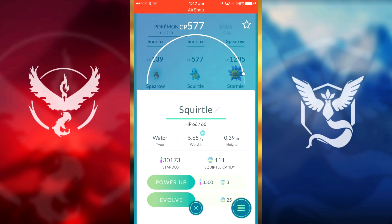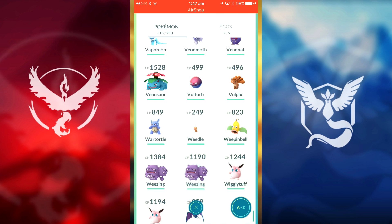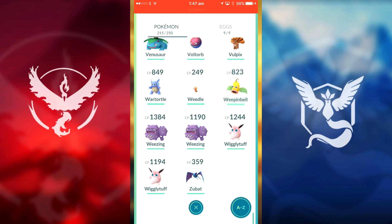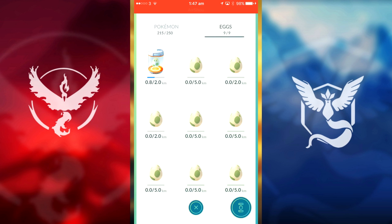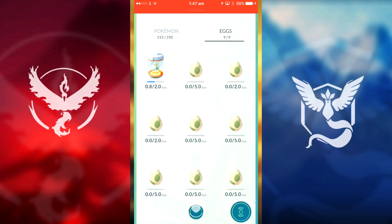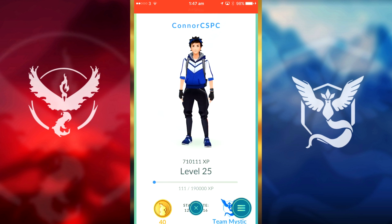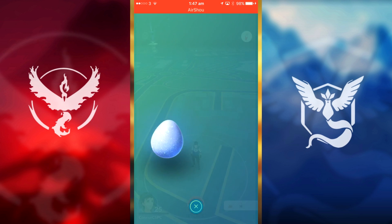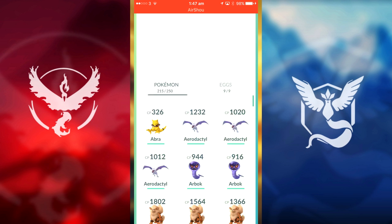We've got a Squirtle we can evolve, but we want to hold back on that. We could evolve our Wartortle into another Blastoise, and we're getting so close to evolving our Weepinbell into a Victreebel. We've just reached level 25, so what we're going to do is use a lucky egg — actually no, let's just jump straight into the evolutions.